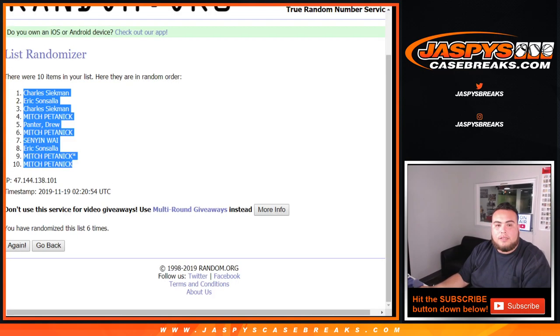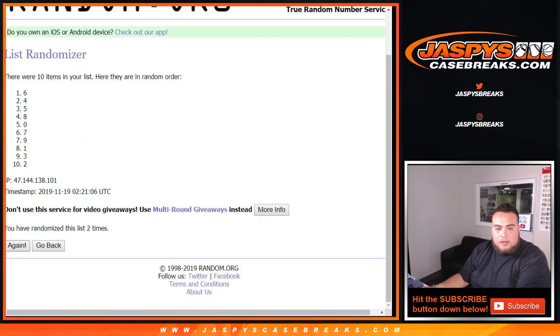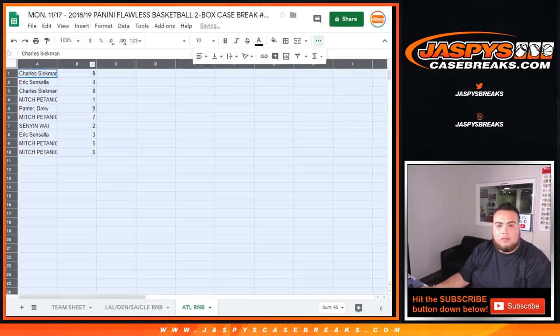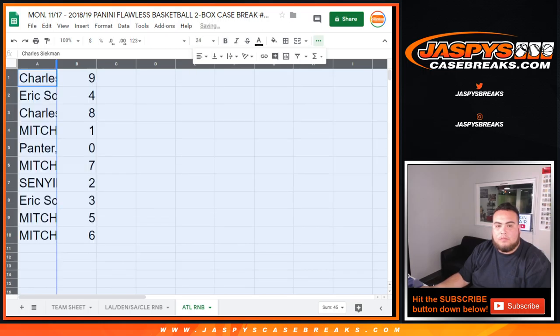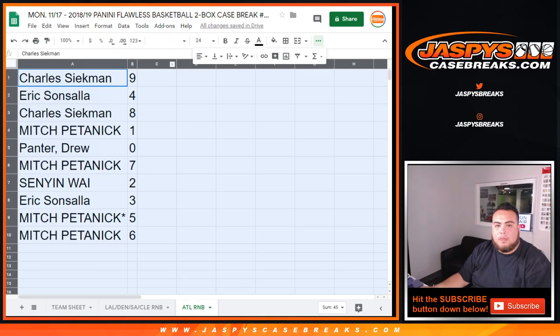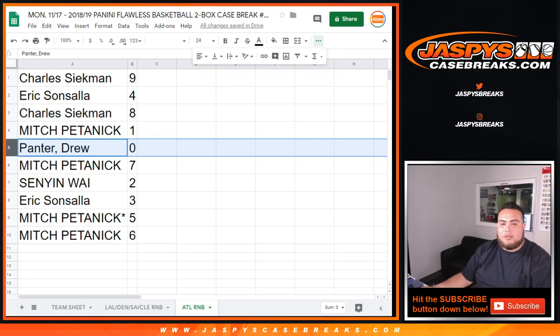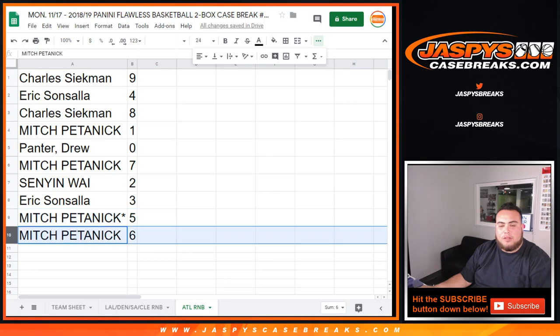6 times here now on the numbers: 1, 2, 3, 4, 5, and 6. 9 down to 6. So Charles, you have 9. Eric with 4, Charles with 8, Mitch you have 1 — so any 1-of-1s for the Hawks will be your hit. Drew, you have 0 — any redemptions will go to you as well. Mitch with 7, Sinyan with 2, Eric with 3, and Mitch with 5. Last Bomb Mojo with number 6.